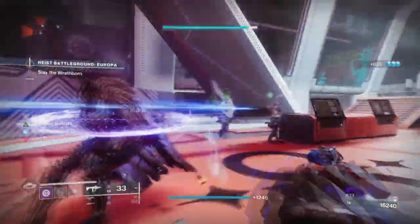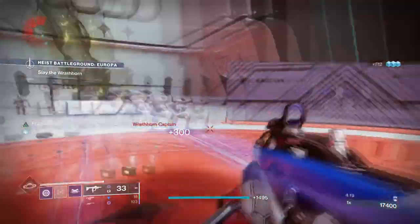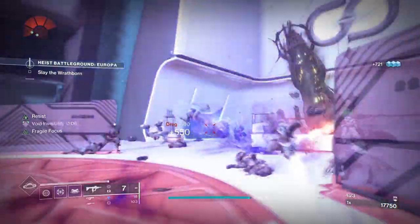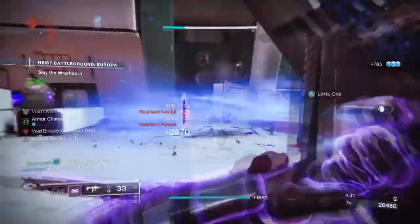Not many people talk about Mask of the Quiet One as there are many better options available that do its effects better. However, with Void 3.0 and the new Repulsor Brace perk, I've come across an effective setup that will lean into Mask of the Quiet One's effect and allow you to abuse the overshield effects for pretty much free ability energy.